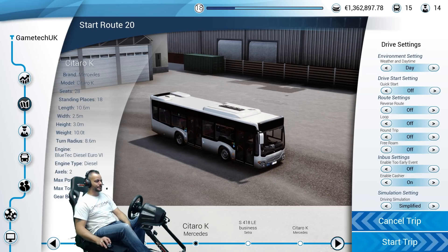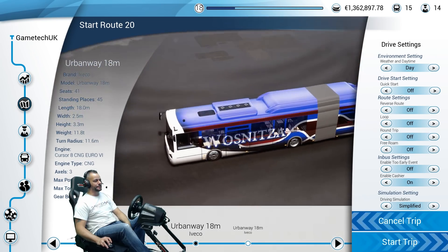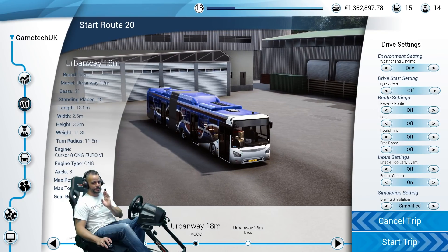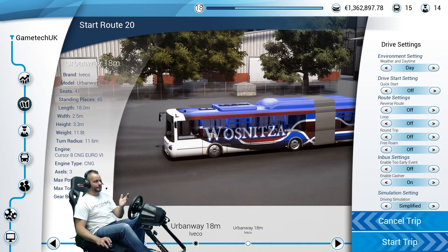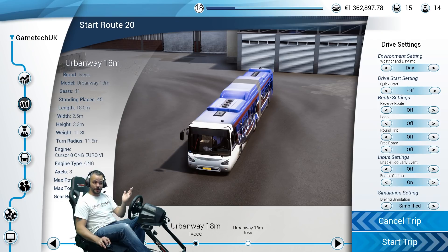There's my bendy bus — that's the one we're going to be using in this particular video. As I say, we have used the bendy bus in sandbox mode, but this is the first time I've owned it in campaign mode, so that'll be cool. We're just going to do a normal setting throughout the day — let's get on and do the route for the first time.